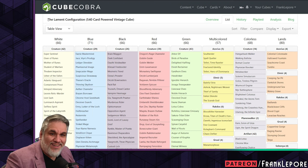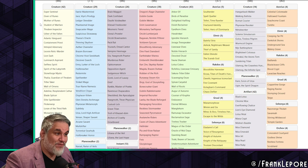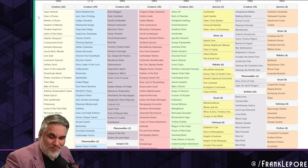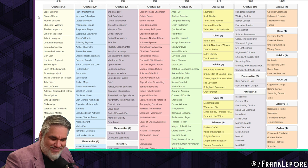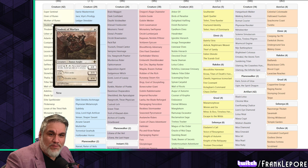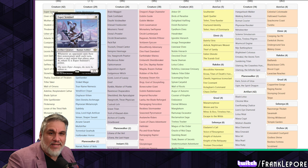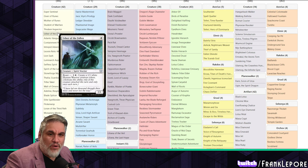This is his cube. He has labeled it the Lament Configuration. He's a huge film fan. For white one-drops, he has Esper Sentinel, Giver of Runes, Mother of Runes, Student of Warfare, Thraben Inspector, and Usher of the Fallen. These are all very, very standard one-drops for white. Nothing really out of the ordinary here.